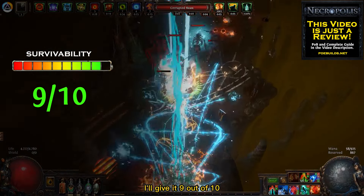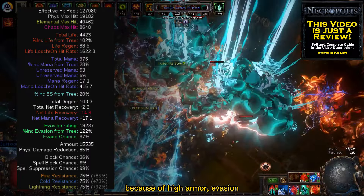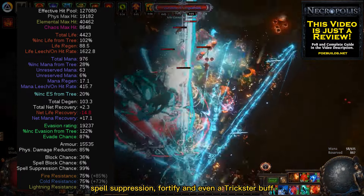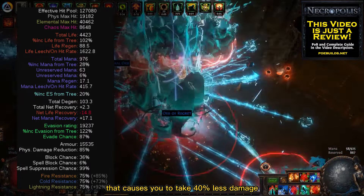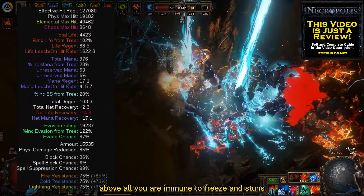For survival ability I'll give it 9 out of 10. This build has over 100,000 effective HP because of High Armor, Evasion, Spell Suppression, Fortify, and even the Trickster buff that causes you to take 40% less damage. Above all, you are immune to freeze and stuns.